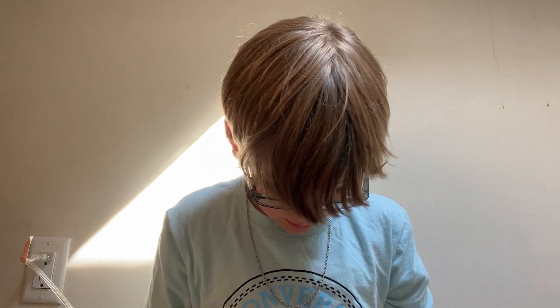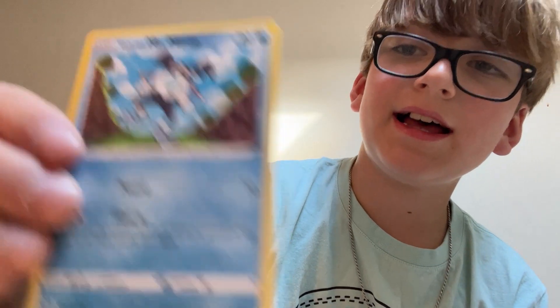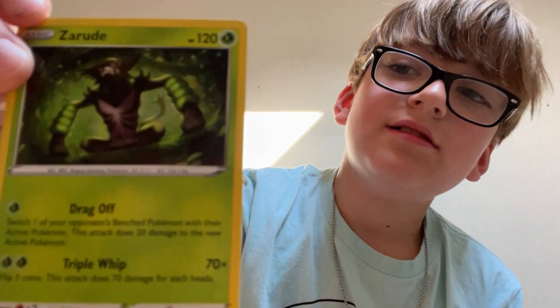Let's open up the second pack. Get rid of the little barcode thing - I hate those. Go in front - lightning energy. Did you guys see the lightning energy? Luxio, electric, Cherdock, Mr. Mime, Sunken, that guy, Koffing - his name is Koffing - and then Zalude. Let's open up the third pack.